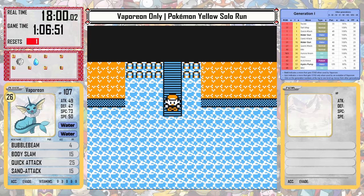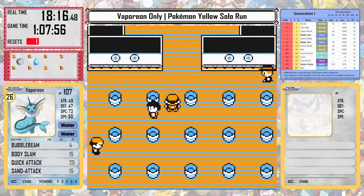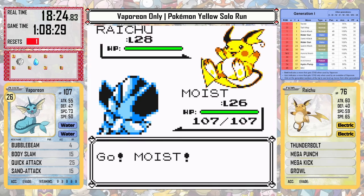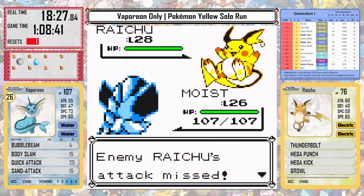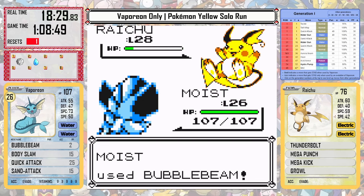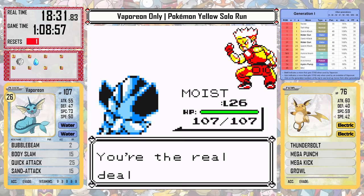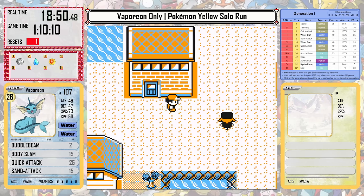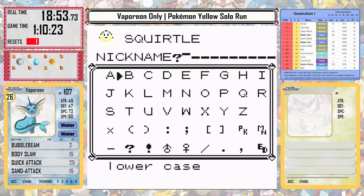We have a big challenge in Vermillion City and that's Lieutenant Surge. Surge may have the best gym options against us — later, Erika with her grass typing is actually weak to Ice. But he has bad AI, so he just misses a Mega Punch and then goes down pretty easily. He might have been good with good AI, and I don't know why some of the gym leaders don't have it in these games.